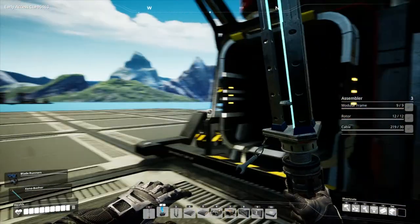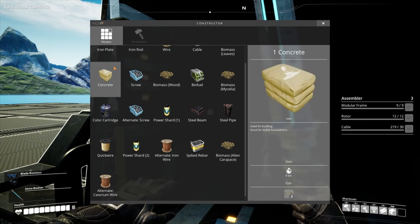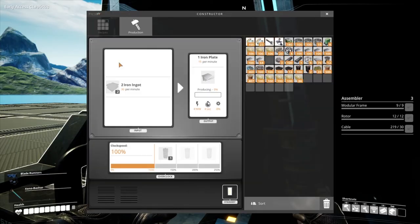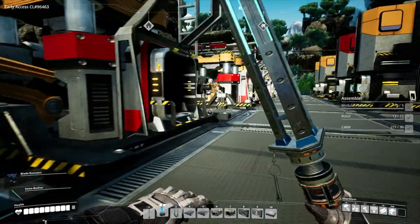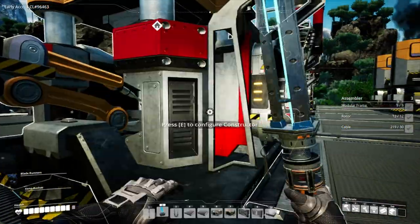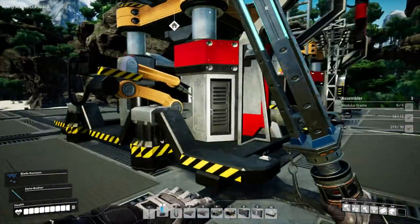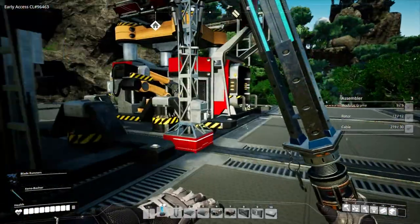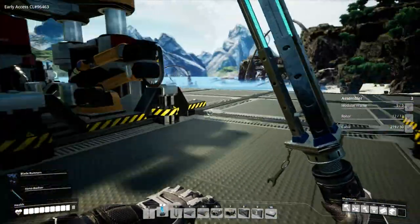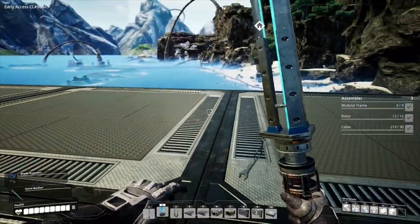I'm not going to connect these guys up yet. We need plates in one, screws in the other — our alternate screw recipe. Plates, screws — get out of there. Plates and screws. Then these guys will come out and go into an assembler in the centre here somewhere.